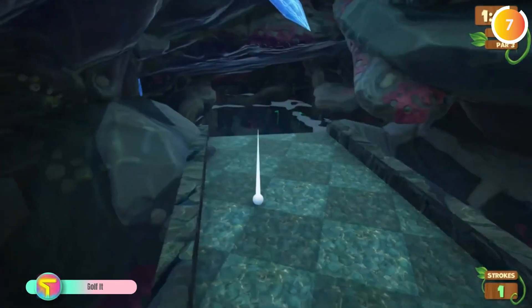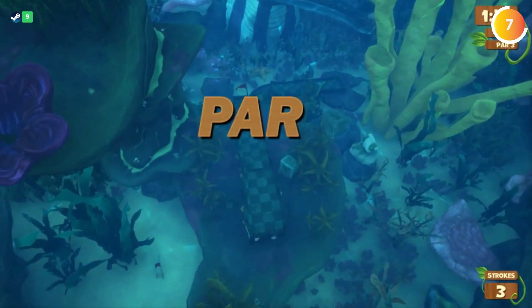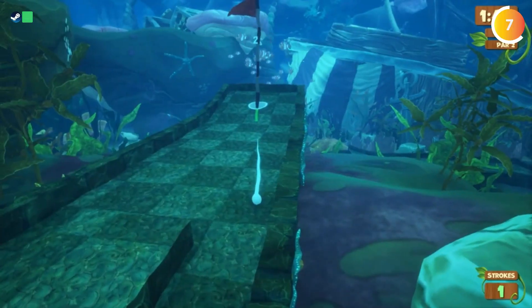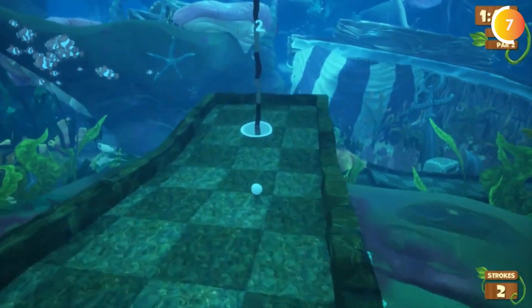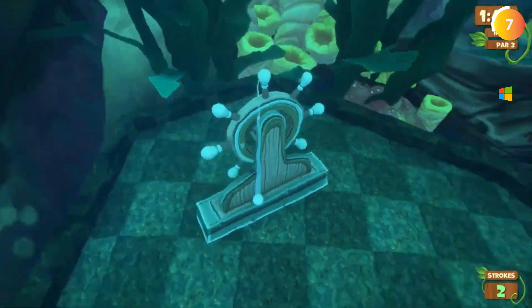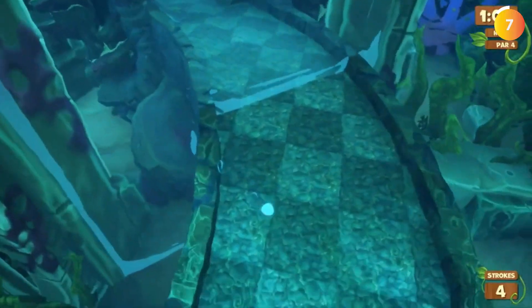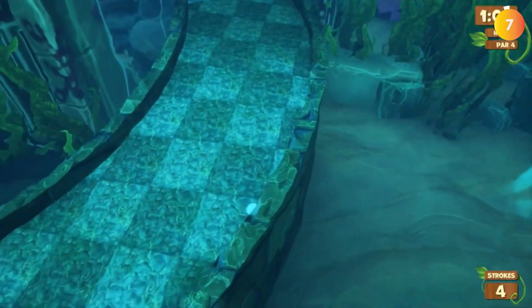Swinging over to Golf It, the golf game with an exceptional twist. Unleash your creativity through an outstanding level editor featuring a whopping 2,000 distinct objects. Design unique and captivating golf courses, deviating from the norm with various themes and hole types. Share your creations online through the Steam Workshop, letting other players experience your golfing masterpieces.